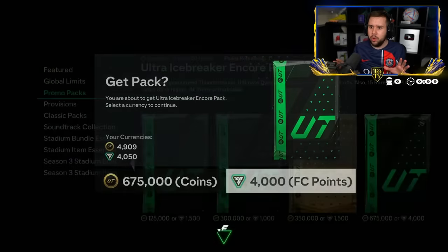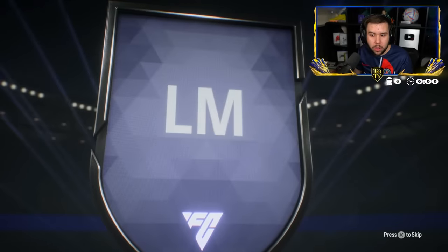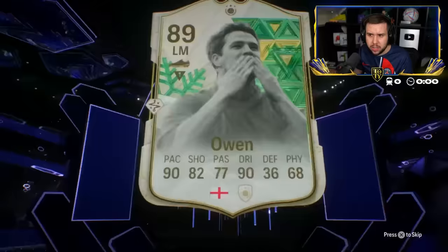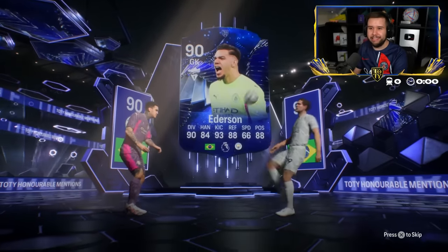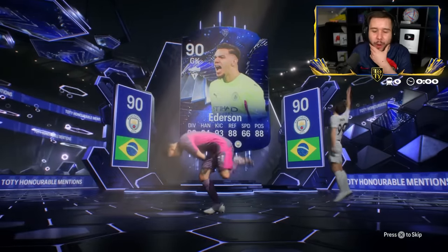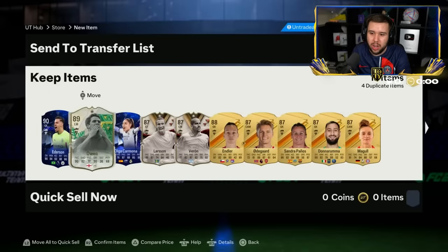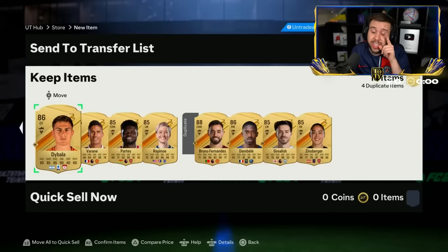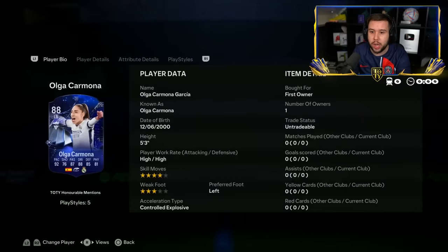Down bad with the coins, but maybe we can get something right now. English left mid. Oh, Owen! Edison. I don't know how we can get saved here — surely we can get saved by something. Owen, Larsen, Veron, Olga. We see two honorable mention cards in the exact same pack, and obviously the three icons we're guaranteed.